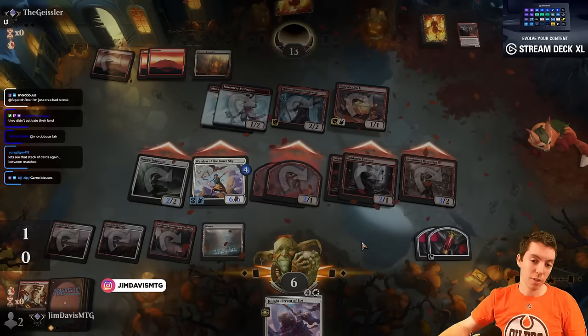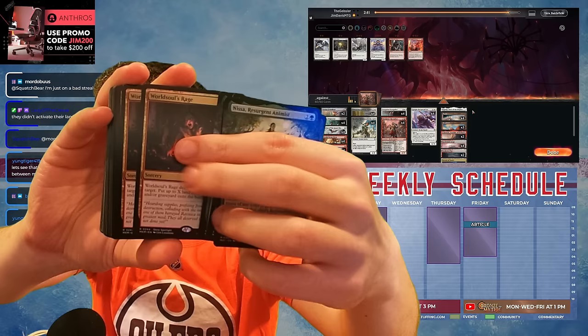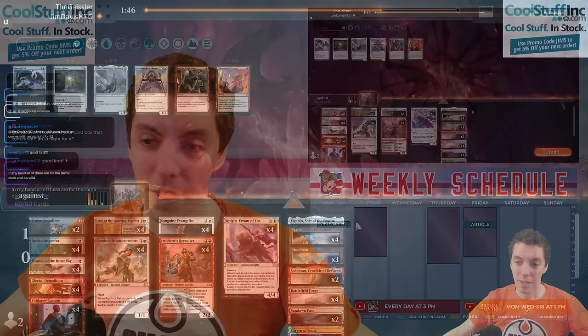Some World Soul Rages — let's see my stack of cards. I had to get the full art, this is all they had, I was pissed off about it, but whatever. There you go — stack of cards. Five Deep Cavern Bats, very important. Some Tidebinders, Sunfall — look at this stack of cards!